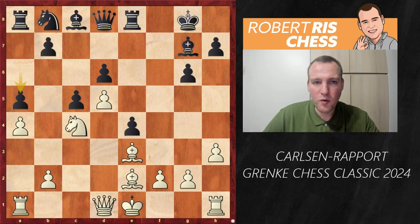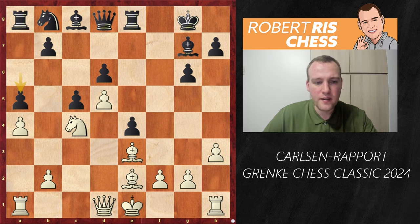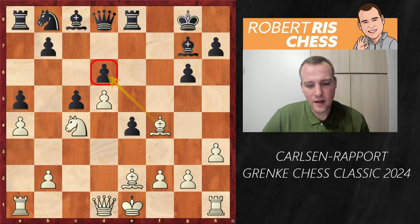Magnus admitted he had even seen Rapport's move in his preparation before the game. Rapport played a5 to prevent white from playing that himself, but Magnus also said afterwards it was not easy to recall all the details. So he decided to play Bf4 — a very interesting and logical move to attack the pawn on d6.